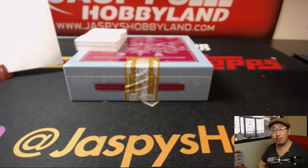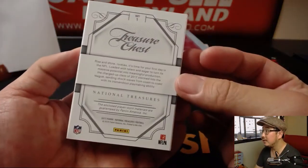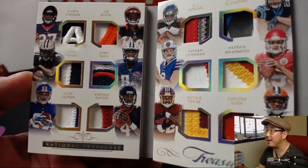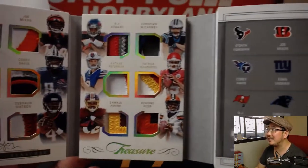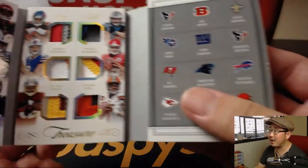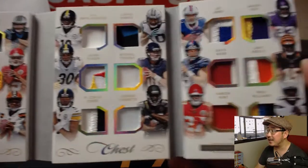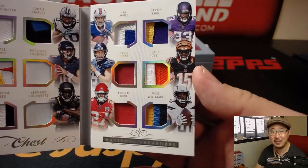Thanks, everybody. The treasure chest — no randomizers in this one, it's out of 25. Let's see what it is first. Wow — all rookies! Deonta Foreman, Joe Mixon, Alvin Kamara, looks like part of the logo for Corey Davis, Evan Ingram, Deshaun Watson, OJ Howard, Christian McCaffrey, Nathan Peterman, Patrick Mahomes, Samaje Perine, Deshaun Kaiser. Look at that Joshua Dobbs patch — part of the stars in the Steelers badge. Juju Smith-Schuster, Curtis Samuel, Trubisky, Dobbs, Fournette, Zay Jones, Dalvin Cook, Davis Webb, John Ross, Kareem — and Mike Williams.